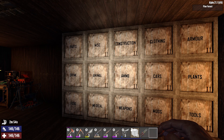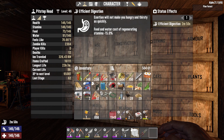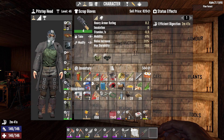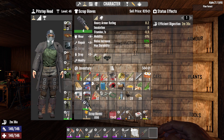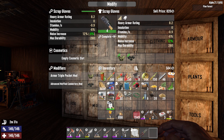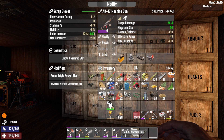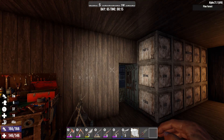Tip twenty-seven: many items can be modified. Go to your inventory, click your character, then the equipment tab. Take off an item like scrap gloves, put it in your backpack, click Modify, and you'll see modify slots. If you find mod items, you can slot them in to increase that item's properties — reducing sound, increasing storage, or increasing armor. Weapons also have mod slots; for example, a drum mag mod is very useful for the AK when firing lots of ammo.